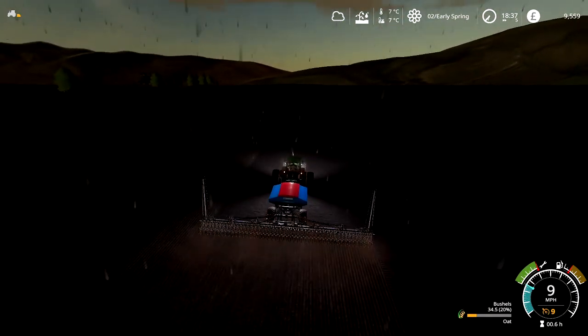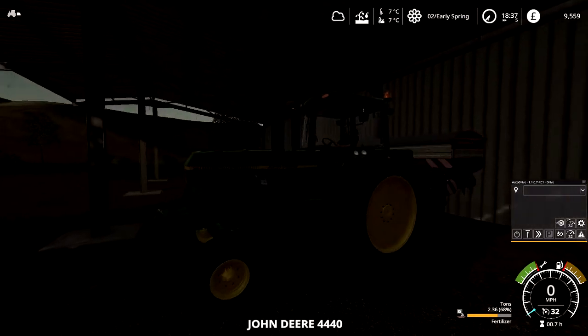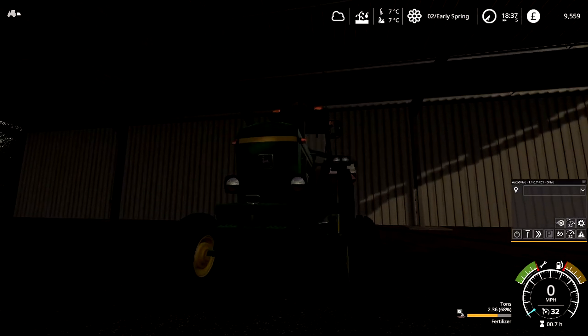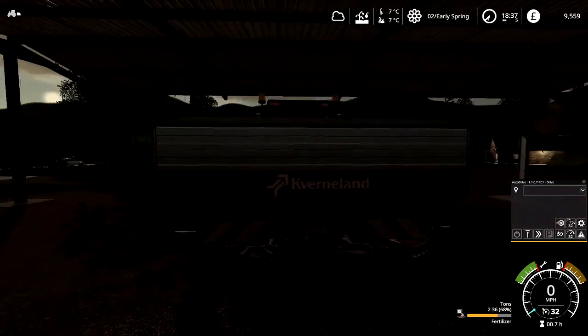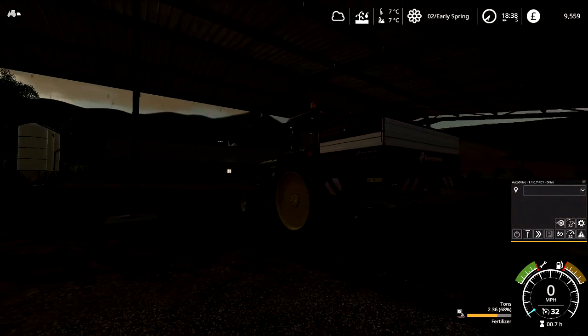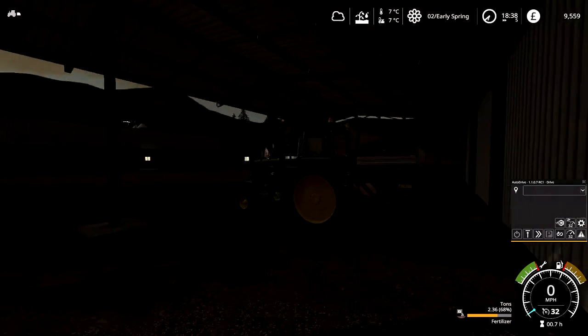I've actually got two of them. Here's my other one — exactly the same, same horsepower, but it's just got narrow wheels for fertilising. I also have the Cavernaland Xacta TLX Geospread, which is 45 metres.